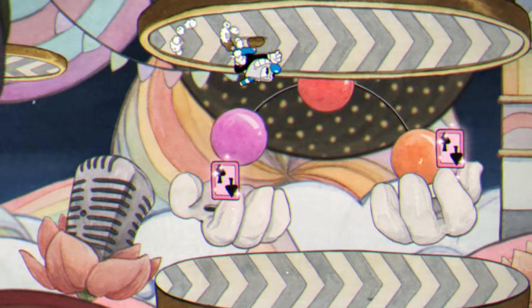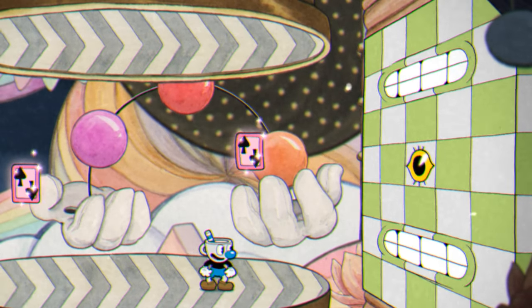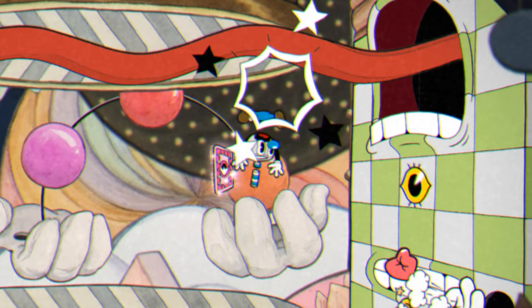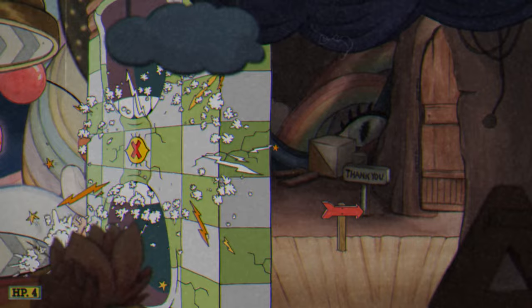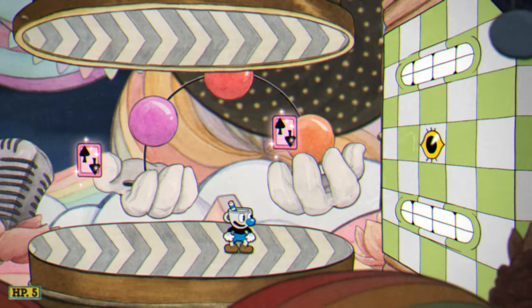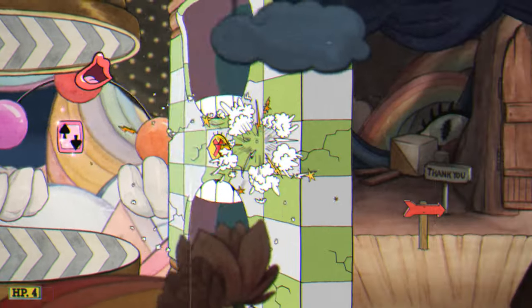Then you essentially do another big jump and then dash over across the jack in the box. Keep on going forward until you meet the last wall, and you're essentially doing the exact same thing as the previous wall, but this time a tongue will stick out that will cover that entire side of the screen. You can either take the damage, dash through the mouth and beat the run and gun, or wait until the tongue is gone and do the same thing. And yeah, that should be everything there is for Fun House Frazzle. This run and gun is more up to skill rather than just being able to teach you how to do it. And with nothing else to say, let's move on to Rugged Ridges.